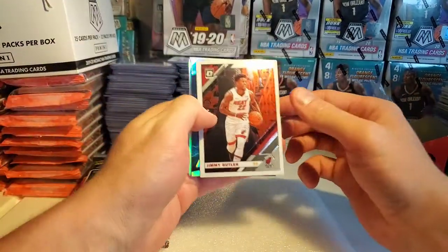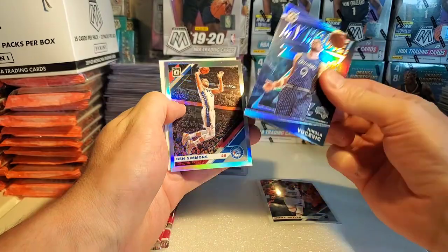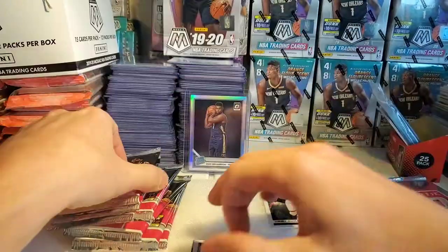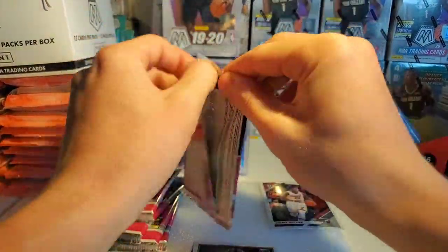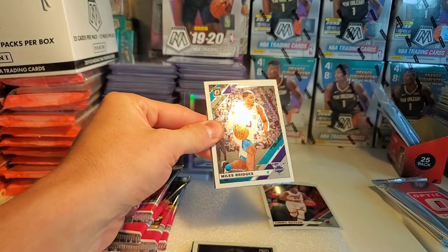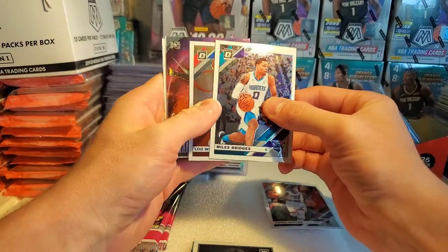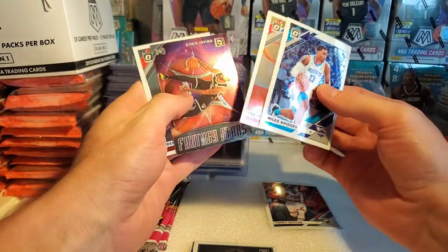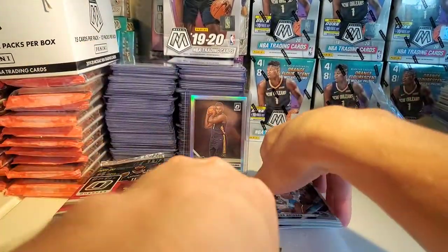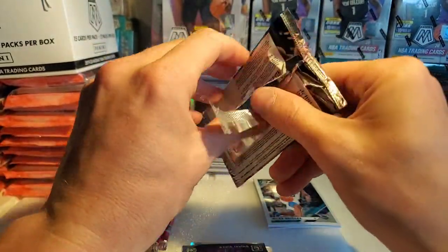First pack: we got Jimmy Butler, a Vucevic silver, Ben Simmons silver, and Jackson Hayes rookie. A lot of silver in there. Lou Williams, Miles Bridges, a Kyrie Fantasy Stars parallel, and Dennis Schrader. Not the best pack, but we move on.